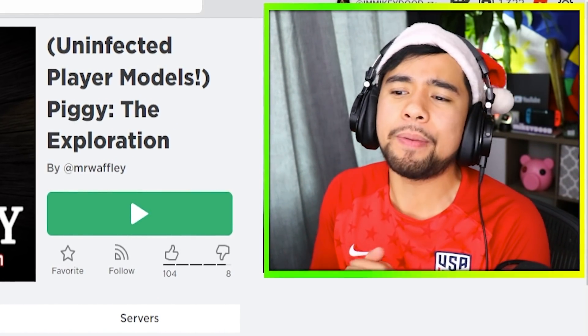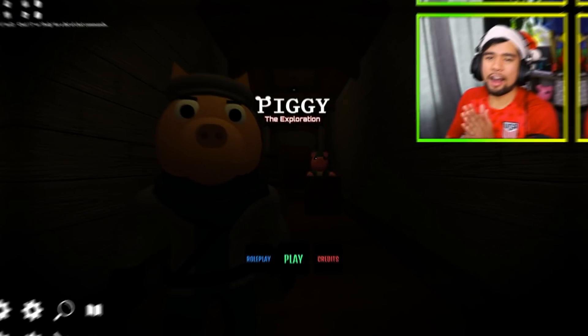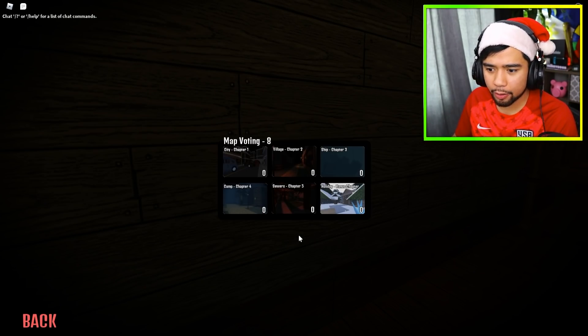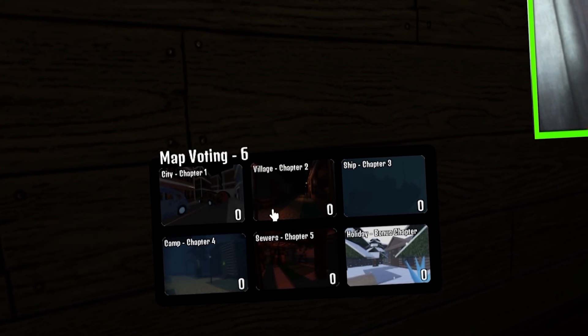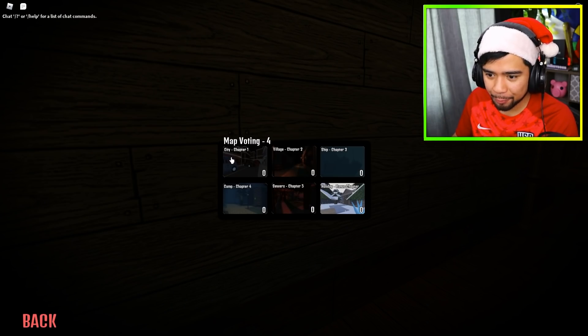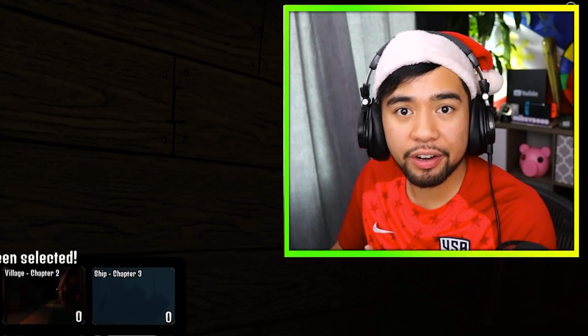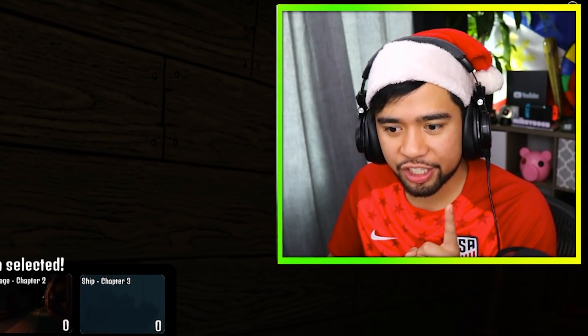Without further ado, let's jump into Piggy the Exploration. Now here we go — Piggy the Exploration. Let's press play. Apparently there's a few other chapters: chapter 1 city, chapter 2 village, chapter 3 ship, chapter 4 camp, and chapter 5 sewers. But of course we are going to be focusing on the holiday bonus chapter.